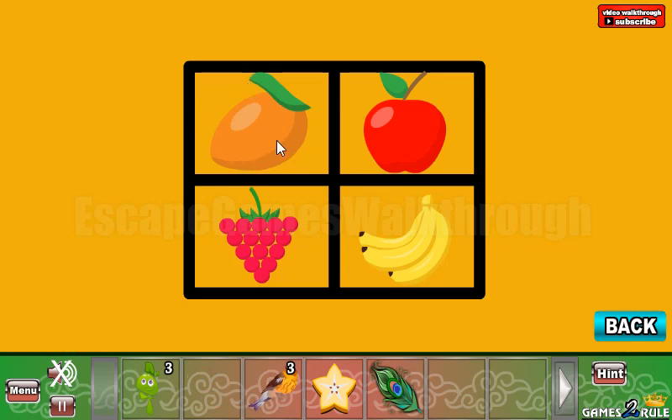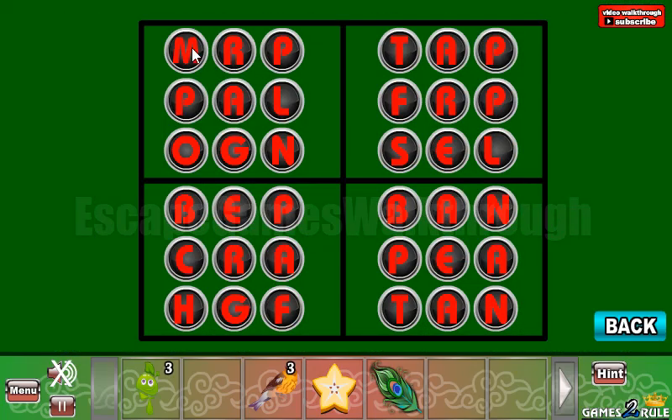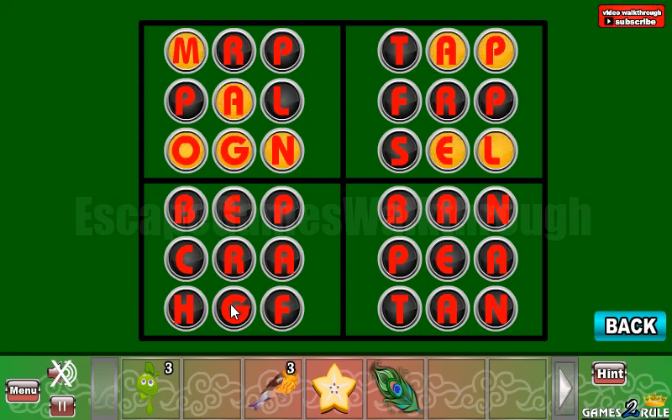Here's the place to put our bird, and we can see corners with fruits in them: mango, apple, grapes, and bananas. We need to find this word here — so mango, apple, grape, and banana.